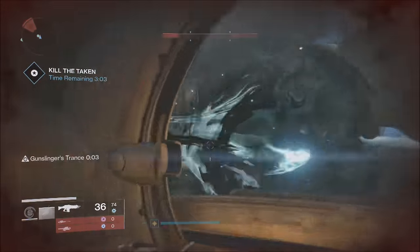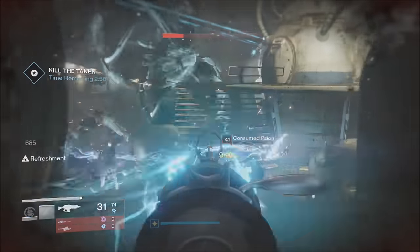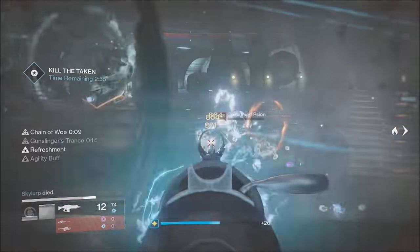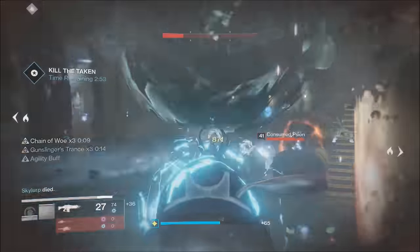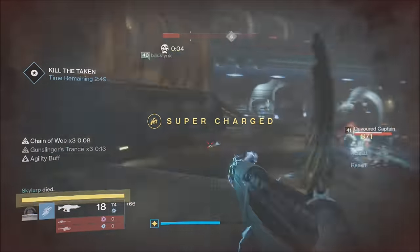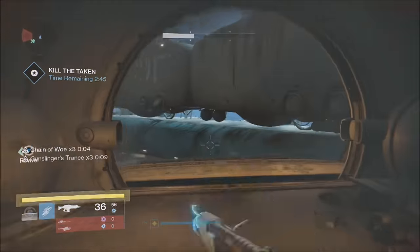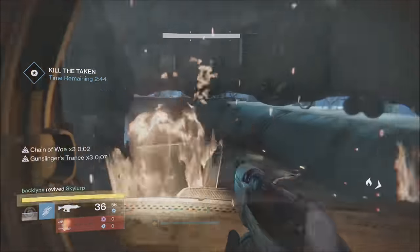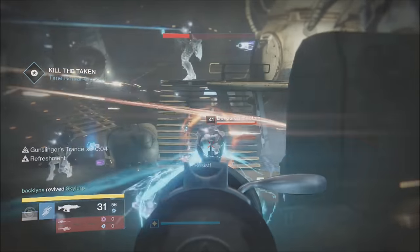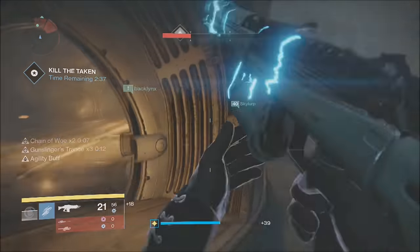Once you get up into the Ketch, this is where the fun starts — it's going to be overrun by Taken, lots and lots of Taken. The most essential thing while fighting them is getting rid of the blights. The blights are those big black hole-looking blobs that float; they actually spawn the Taken, so it is vital that you get rid of them as soon as you see them.